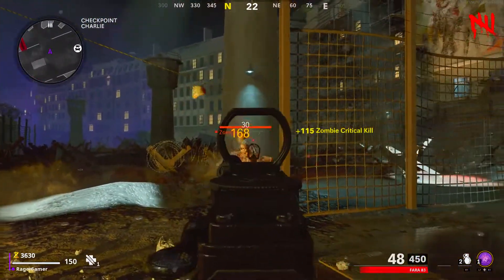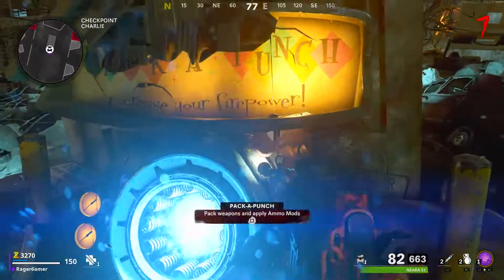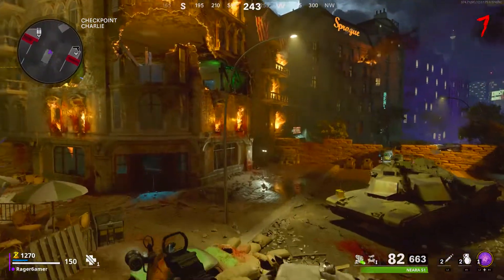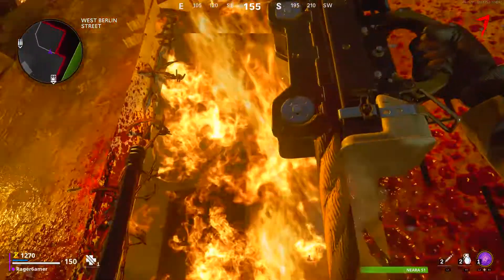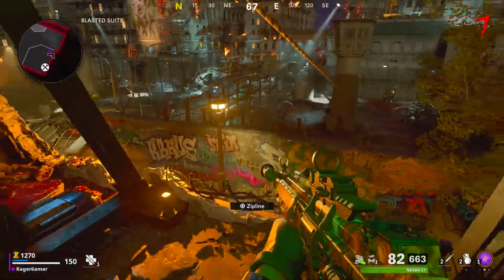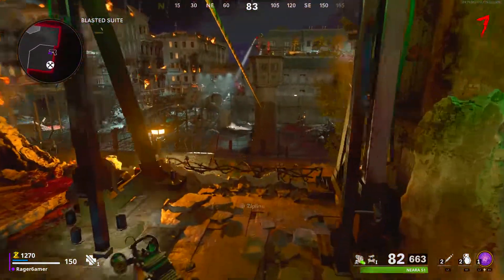While you're at that area, make sure you have 2,500 points to buy the Brain-Rot ammo mod from the Pack-A-Punch machine — you don't actually need to Pack-A-Punch your weapon, but whatever weapon you're using, you need an ammo mod on it for later on. So while you're here, get 2,500 points and buy that Brain-Rot ammo mod. Obviously if you have enough, you can Pack-A-Punch your weapon if you want to, but it's not necessary.